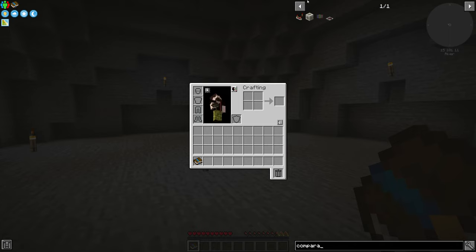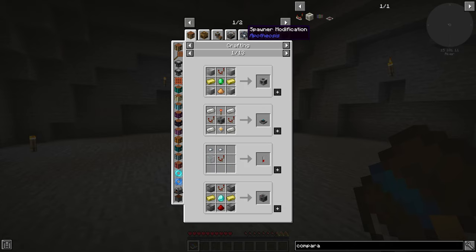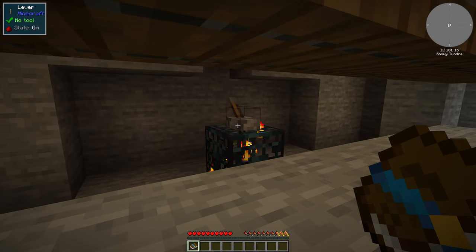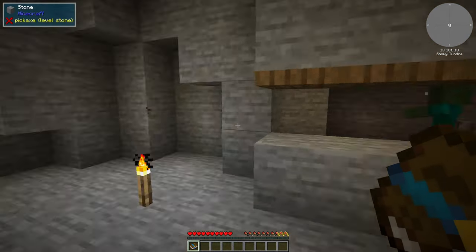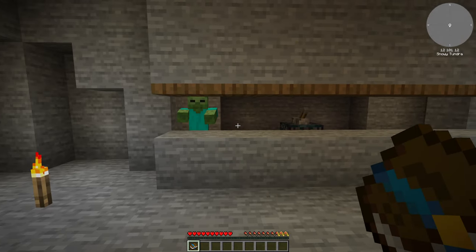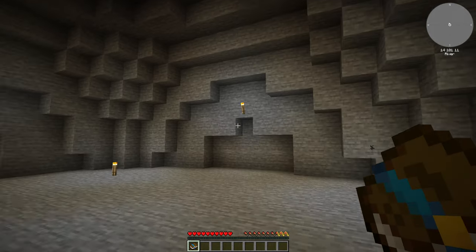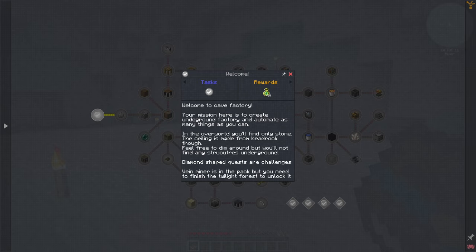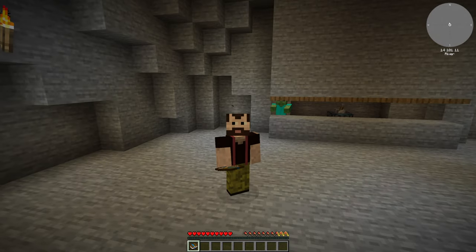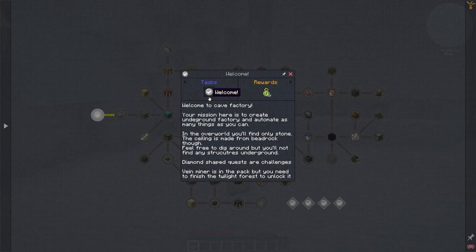With the comparator for spawner modification via Apotheosis redstone control, if I turn it on things will start spawning. Hello Mr. Zombie — we probably don't want you just yet because I have no weapons. Let's look at the quests: welcome, your mission is to create an Underground Factory. Awesome, that I want. In the overworld you'll find only stone; the ceiling is made from bedrock. Bedrock breaking — I think there are actually some methods in the Create mod to break bedrock, something we might try someday. But today we're just going to set up the basics.